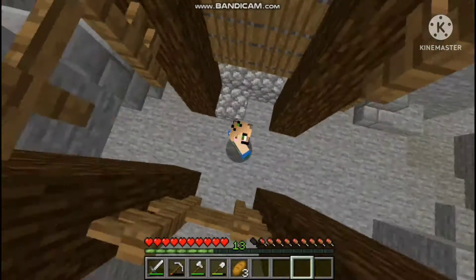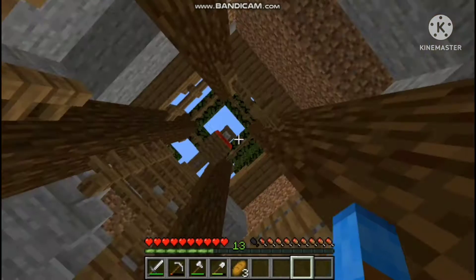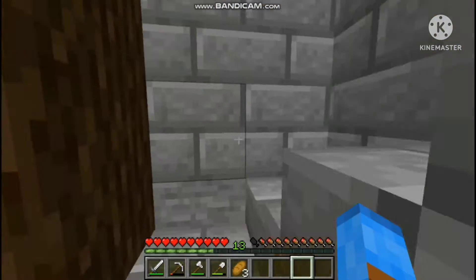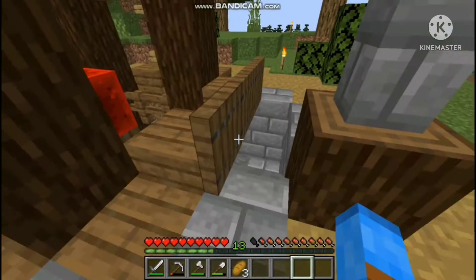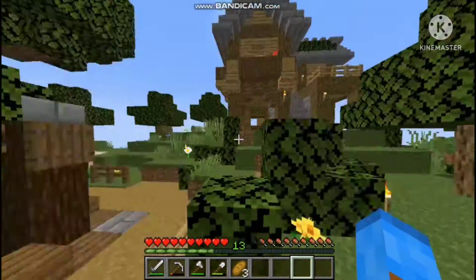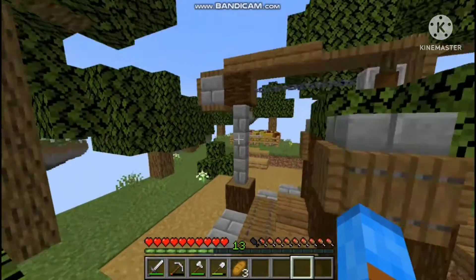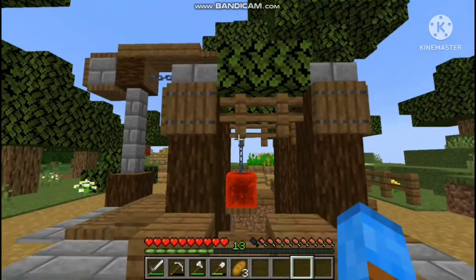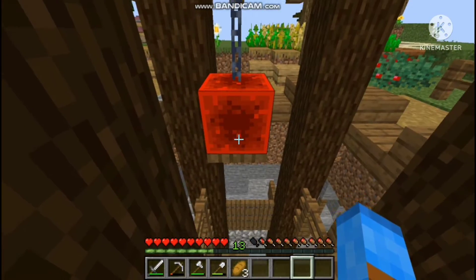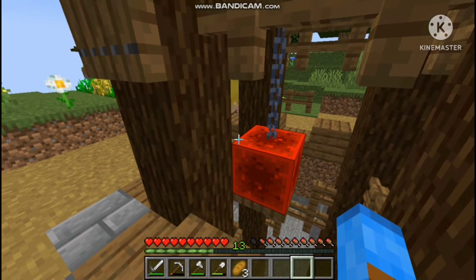And it's done! I am so happy with the way this turned out. You can see the mine shaft from here — it goes all the way up. I've got a little staircase for us to get up and down, and a little trap door here. It's very simple and very cute. I remember seeing this on Pinterest and it just came to mind, so I thought, why not make a little crane? I did waste a lot of iron making the chains, but I'm so happy I did.